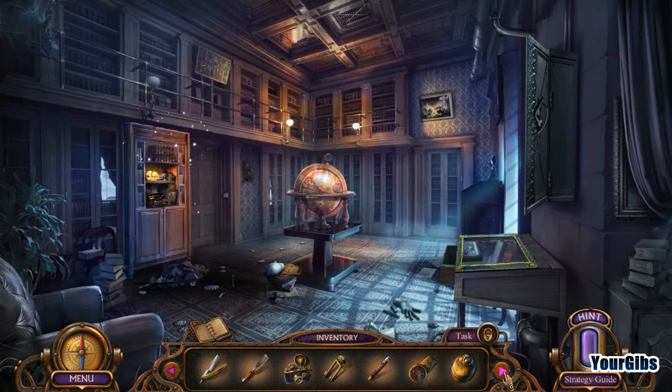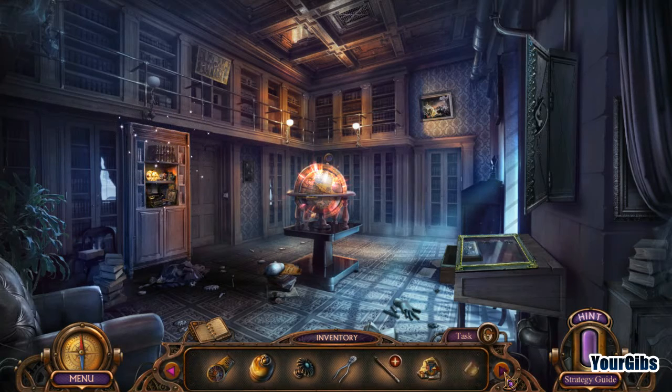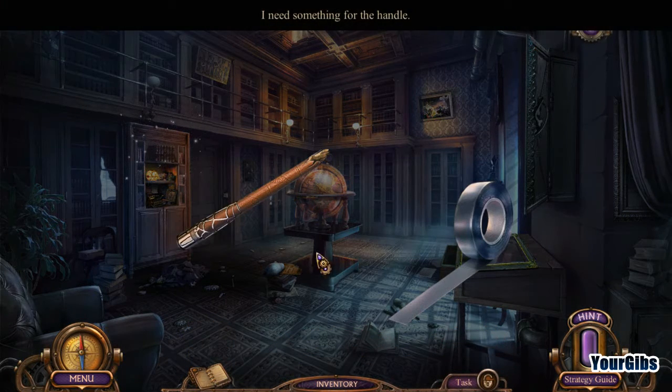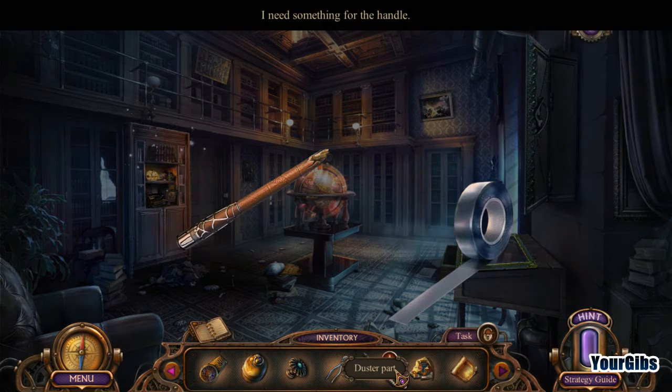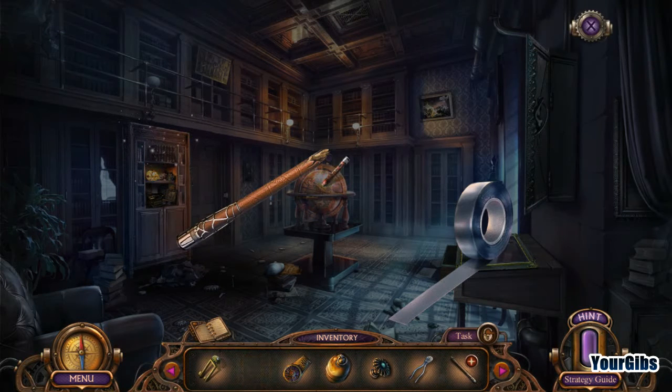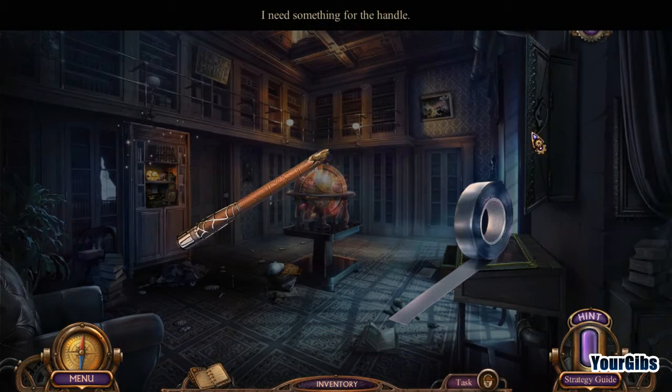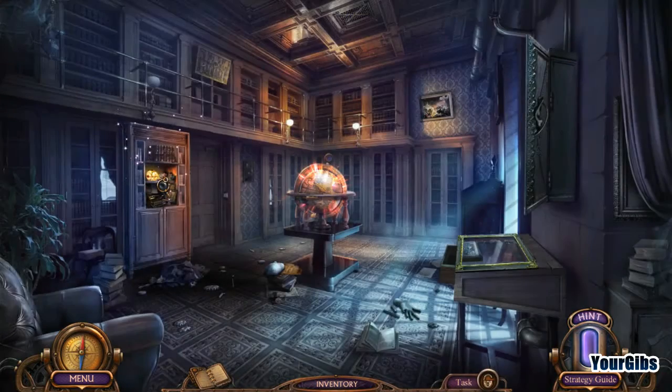I thought we lost him. Parchment. So we need to somehow use something for a handle. I guess dynamite's not the trick. We've got to do this in the object scene, so let's get it done.